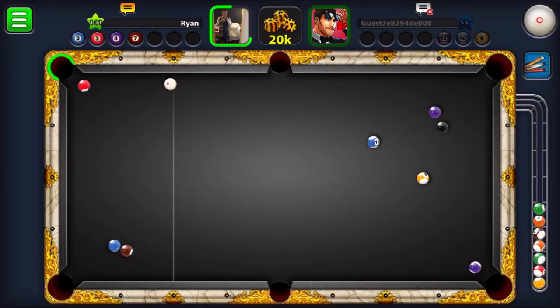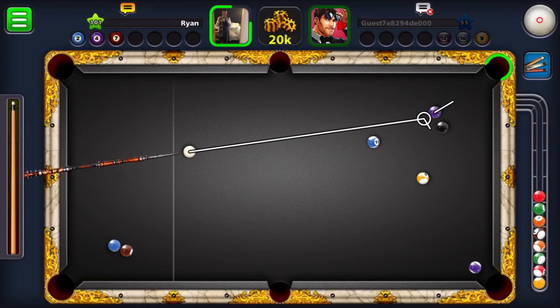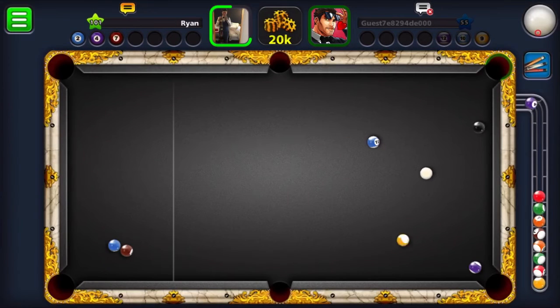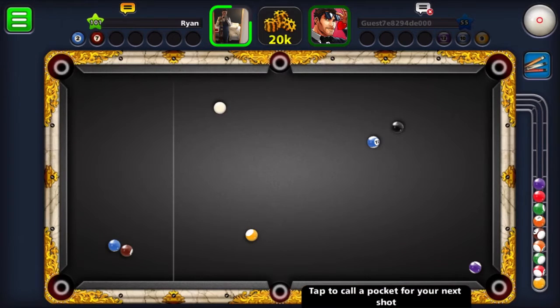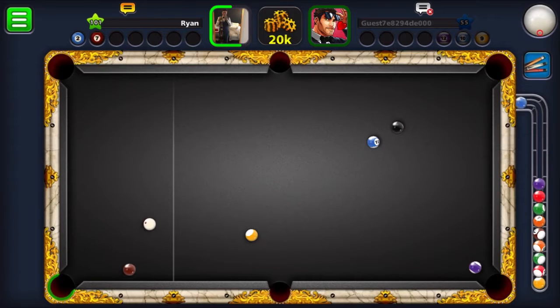We should be all right though. We'll play this four first, I think. Just to get the black more in open play because it is in a dodgy position. And that's gone, it's probably gone a little bit worse. I need to screw this two in now and leave myself an angle on the seven to get over to the top side of the table, hopefully leave a pot on the black.